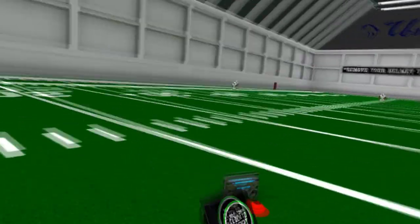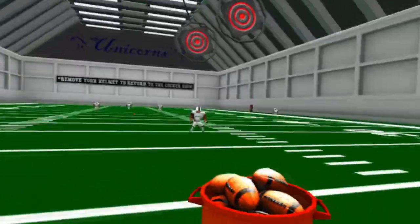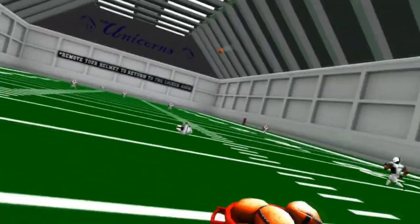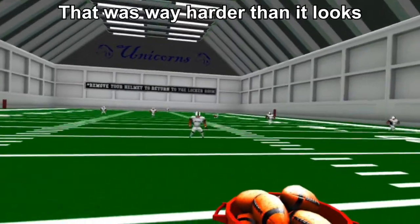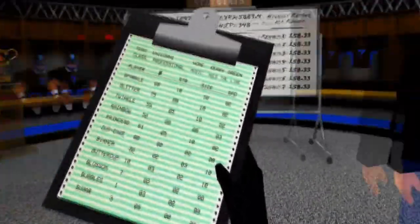The other big thing they added is a QB challenge mode, which is pretty much the practice field on steroids. There's giant targets swinging from the ceiling and receivers running routes everywhere, and the cool thing is they don't adjust to your throw to make the catch — they stay on their path and require extreme precision and timing to hit. They also added this clipboard that gives each player a name, as well as strength, size, and speed stats, which is neat.